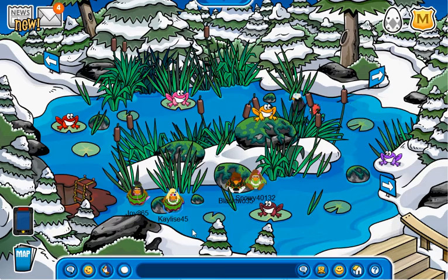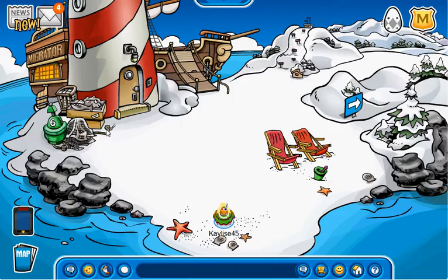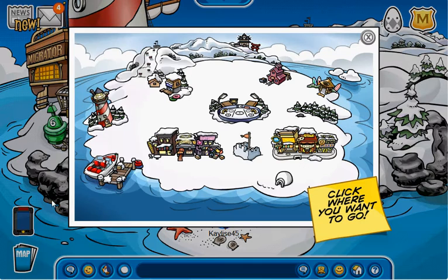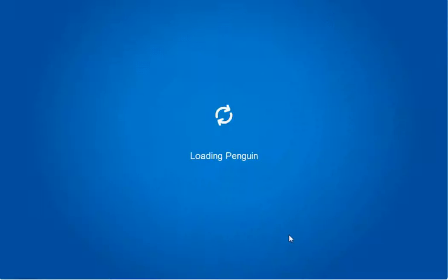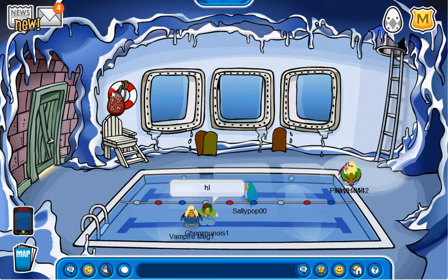Now we're going to go to the pool. Go to the plaza, and go down the hole. You'll be in the pool. You see the life preserver? By that white chair, you'll see something red — and that is the next step.